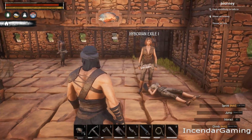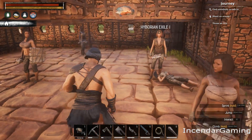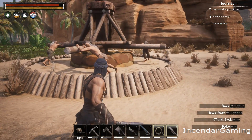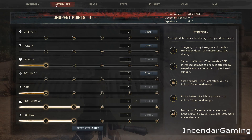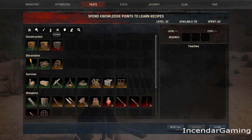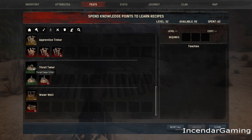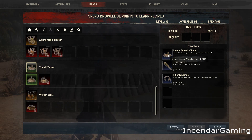Anyway, let's get right into it. To get started you're going to need a Wheel of Pain, which breaks the NPC. To learn that, you want to go up to your feats and down under Survival, look for Thrall Taker. When you unlock this, it'll give you the Wheel of Pain.